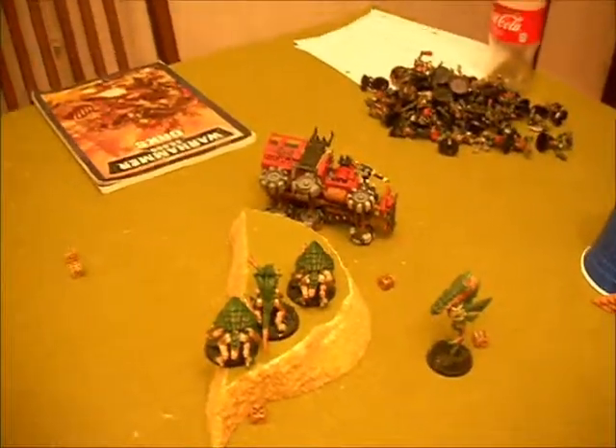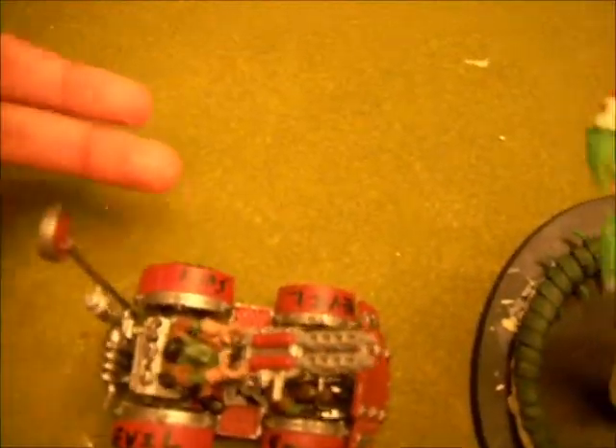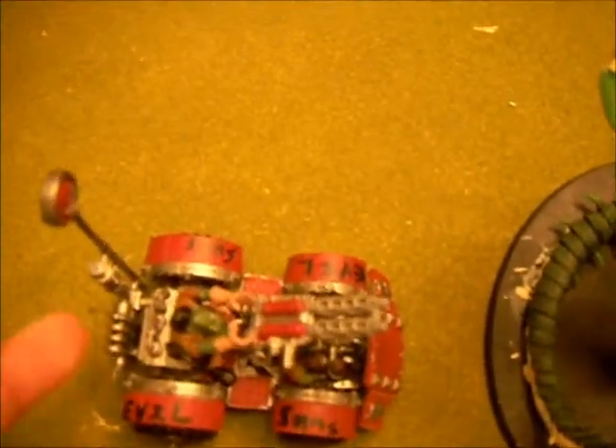Now going into Tyranid's turn 5. End of my turn: moved these termagants back to their mother, moved zoanthropes up, shot at that and destroyed it. Trigon shot at these two buggies — made one so it can't shoot, assaulted it and blew it off. This one took off its gun. End of my turn, going into Orcs turn 5.